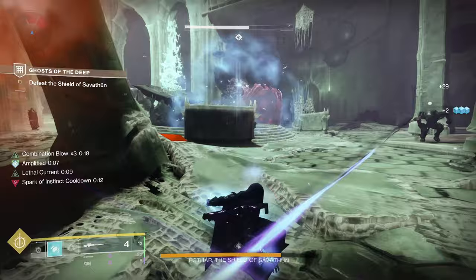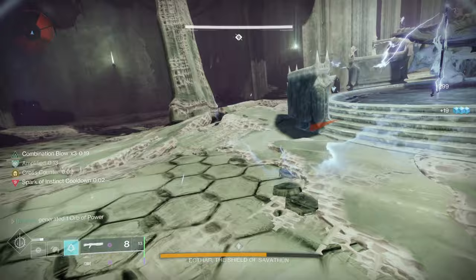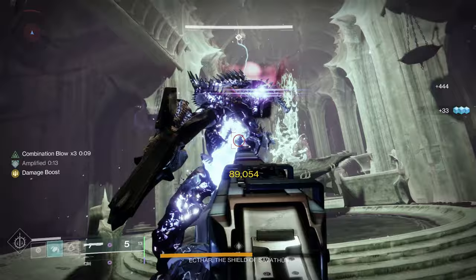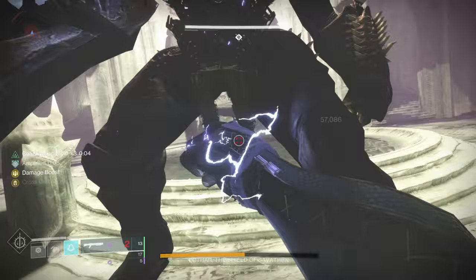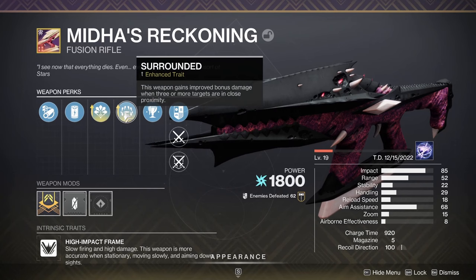However, then you can't use an exotic heavy. I tested a ton of different damage strategies here on all characters. I tried Arbalest and a fusion rifle with a bait-and-switch Apex Predator — it wasn't bad, but this is extremely risky because you can blow yourself up, so I don't recommend it even on a warlock. Legend of Acrius would be good on a warlock, but taking out the boss's shield is a pain without Arbalest. For warlock, what I used to get a 3-phase was Arbalest, a Midas Reckoning with Enhanced Cornered and Enhanced Surrounded, and a Bequest with Enhanced Relentless Strike and Enhanced Surrounded.